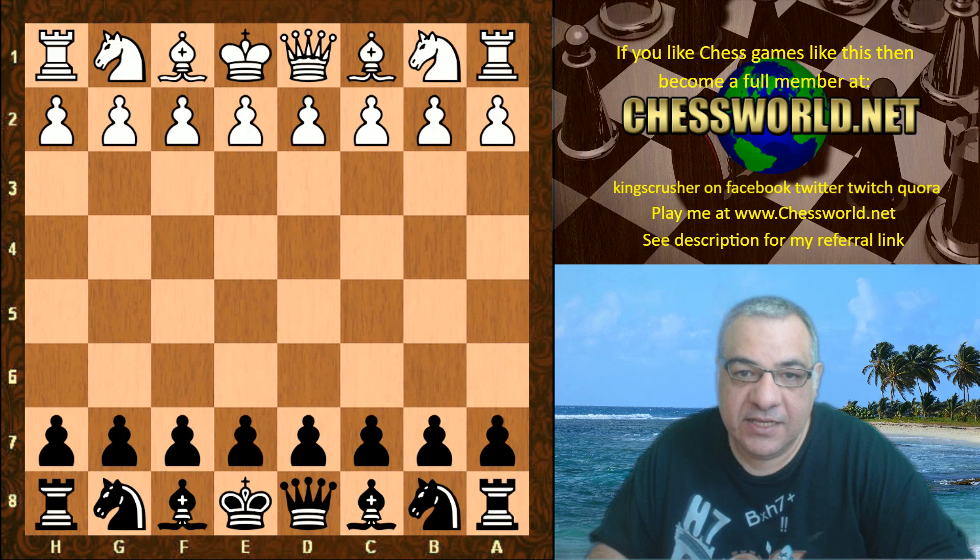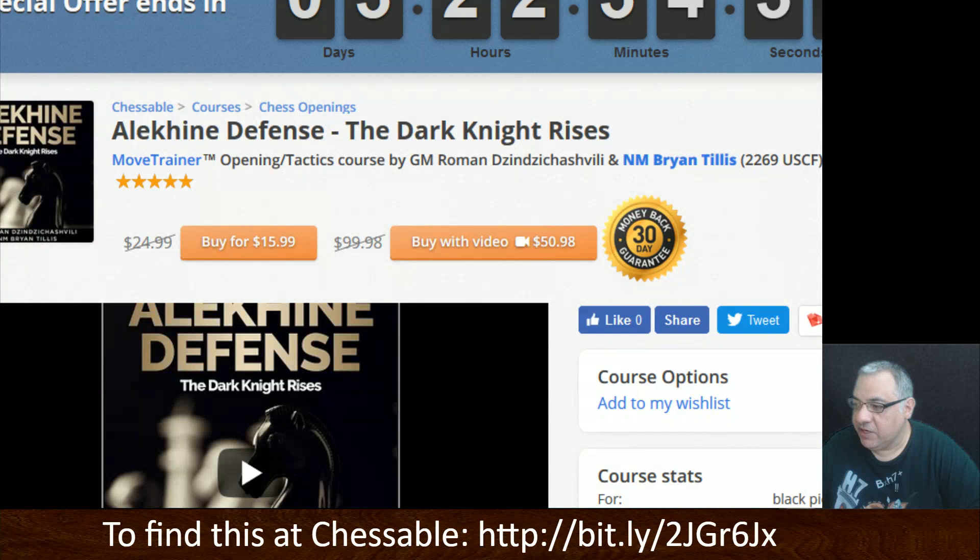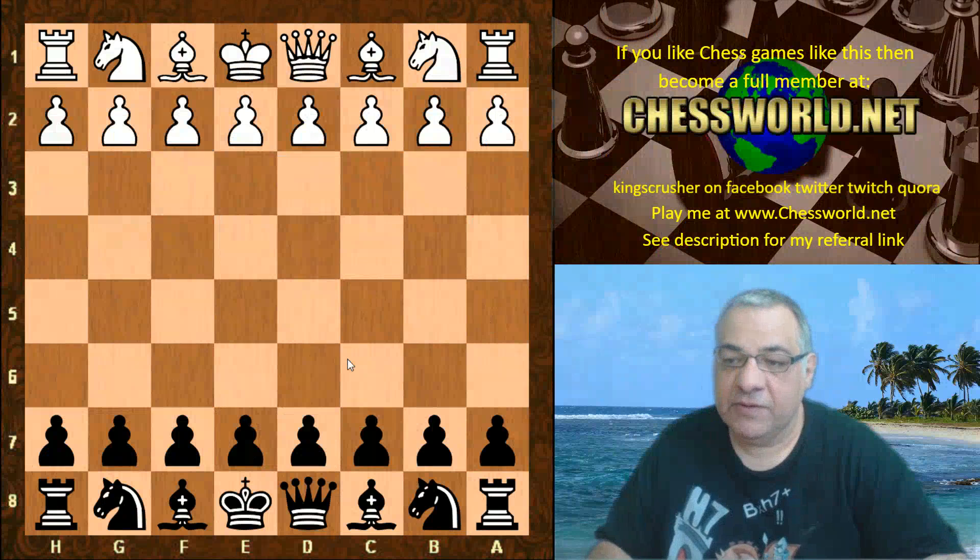Brian Tillis has a fantastic book currently rated 4.89 out of five — 'The Dark Knight Rises' — you might want to check that out. There's a short URL for that; it's currently on special offer. Let's have a look at this fantastic game example, which was an influence for him to develop a great interest in the Alekhine Defense.